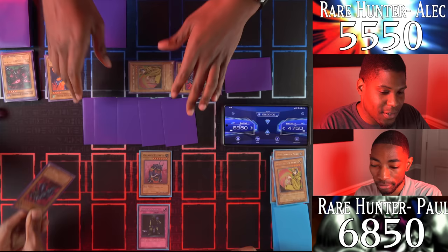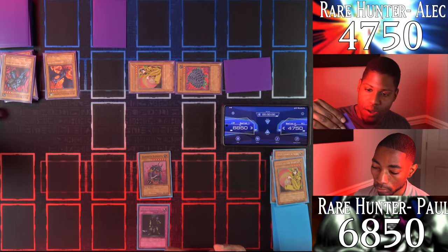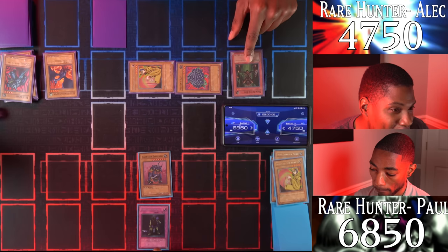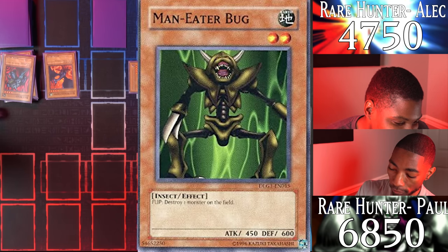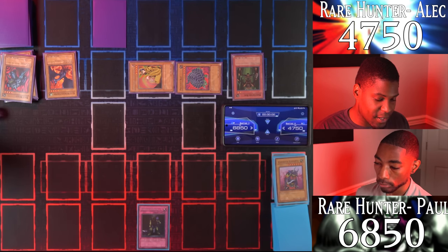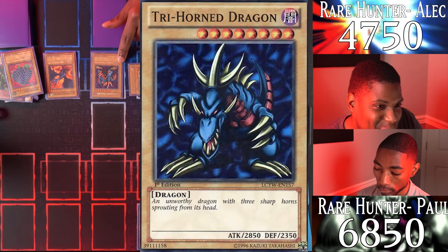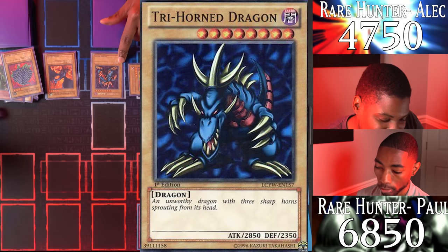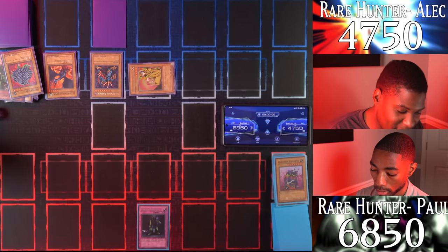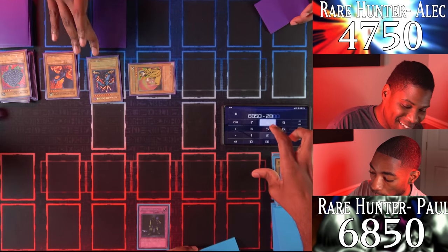Six cards — a Pale Beast gets discarded. I draw and going for the gold — I flip summon the Maneater Bug! My Garnicia Elephantus is destroyed! And then, I tribute for the Tri-Horned Dragon! I knew he'd make an appearance — a guest appearance! Tri-Horned Dragon attacks for 2850, and then Blue-Winged Crown for 1600. The holograms are hurting me. End turn.